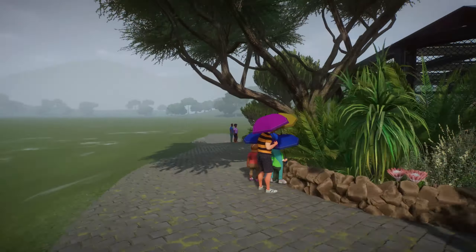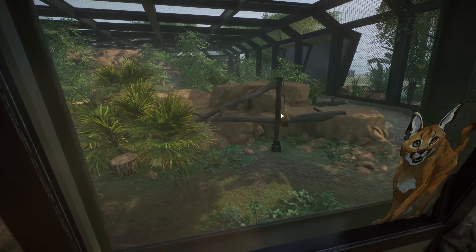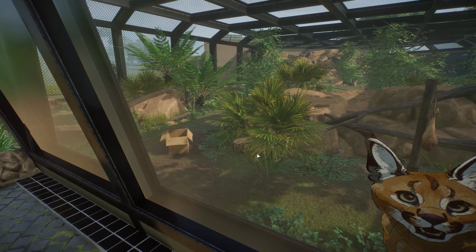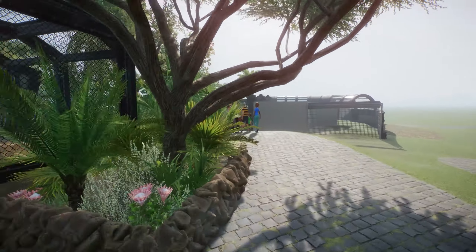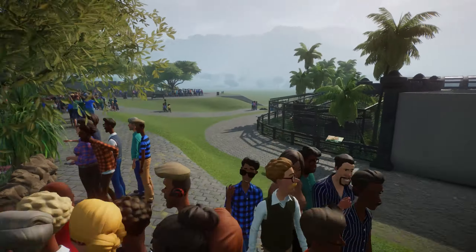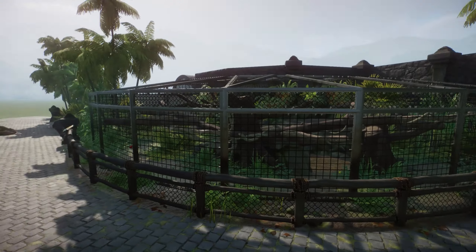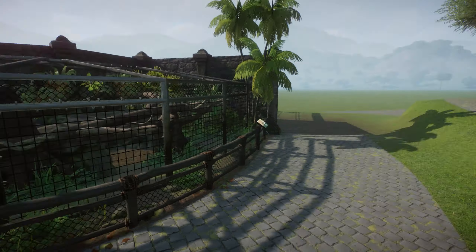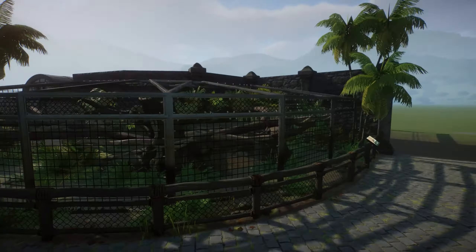We also have the outdoor area which looks really cool with these glassy viewing galleries, rock formations, and stuff. It's very lush in here for the caracal with a lot of nice African plants, and we have a water section right over here for them to drink and cool down.